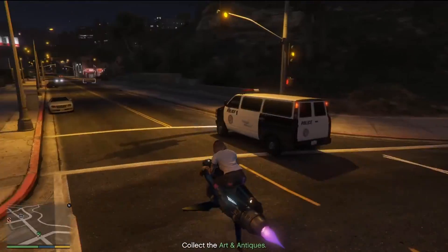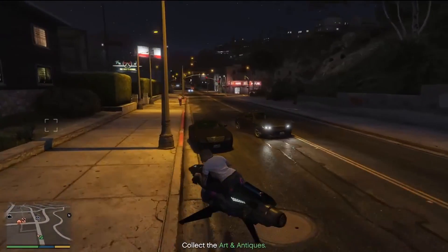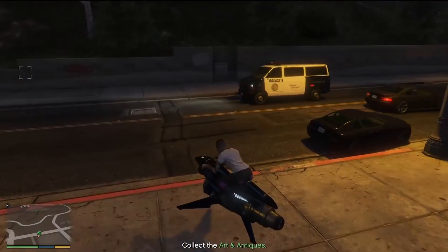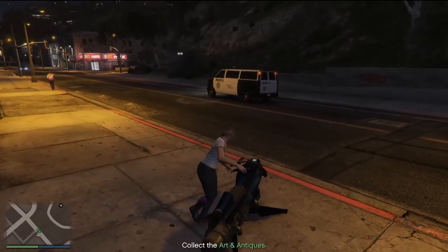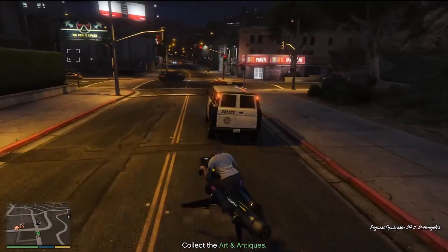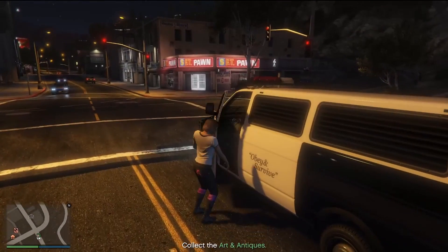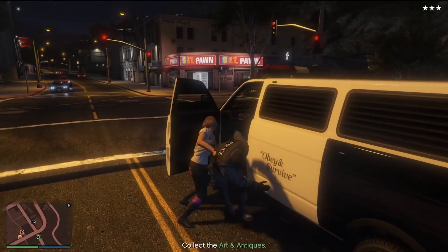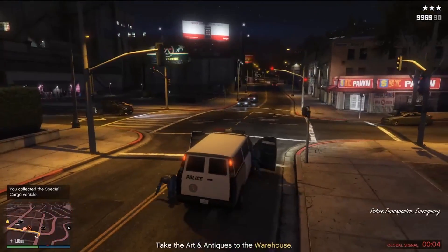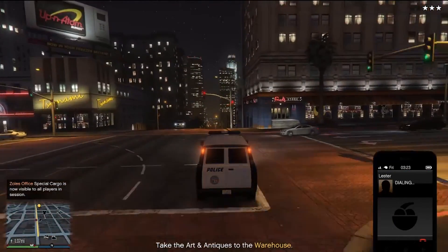For the mission where the cops have seized your vehicle and they're in that armored van, the only way to complete this mission is to follow the van until it stops. Once the van stops, go up and pull out the driver. If you pull out the passenger he will drive away and it's a pain to catch him. So pull out the driver and as soon as you get in, the passenger gets out — call up Lester, get the cops off, and deliver your package.